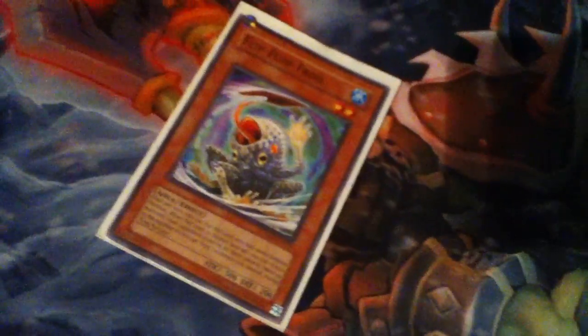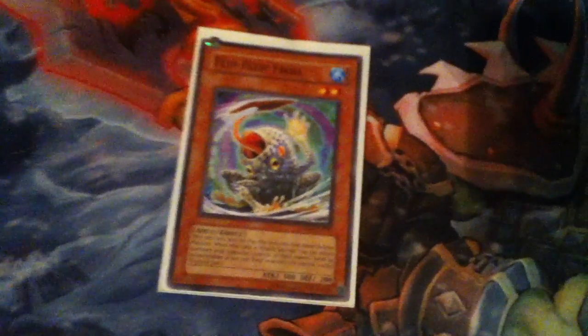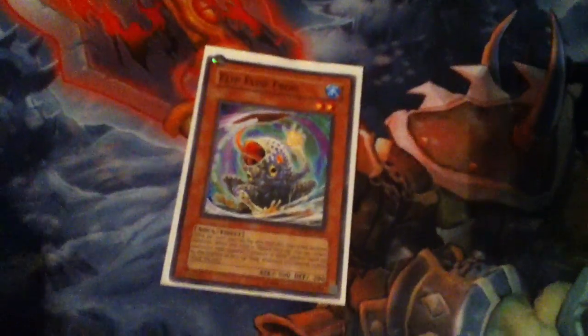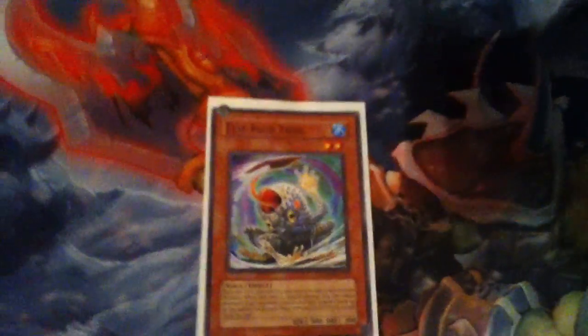One Flip Flop Frog — it's pretty good if you have the combo with two Dupe Frogs. You set it, flip it, and return one card back to your opponent's hand. You stall for one turn with Swords or something, and pop back the tribute summon monster. Also you can remove it from play for Ronintoadin.